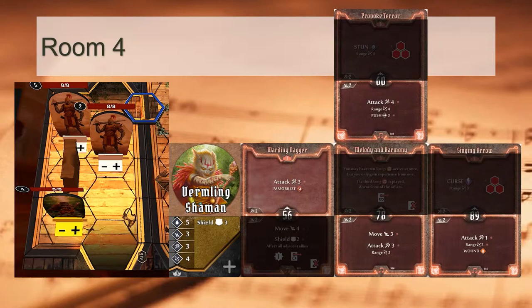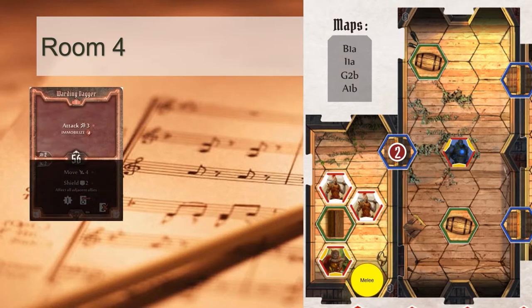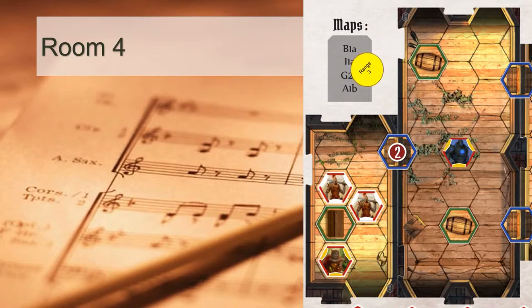So these are our attacks, but how do we position ourselves in the boss chamber? Jumping into melee range of the shaman seems like a good idea, giving us access to Warding Dagger as a top attack. However, this comes at a cost — our 2 ranged attacks will be at disadvantage, making this a suboptimal plan. Instead, we will aim to fire ranged attacks from the designated hex.